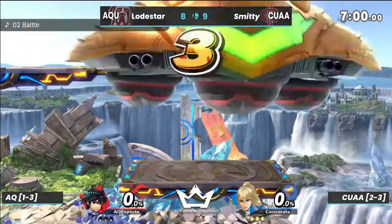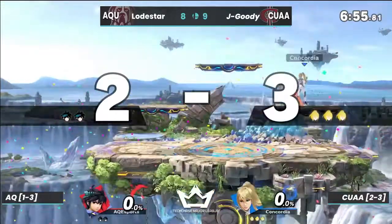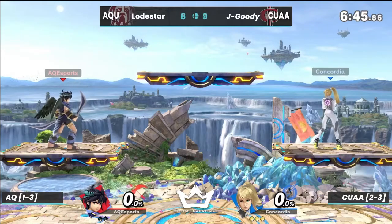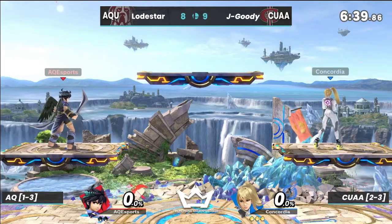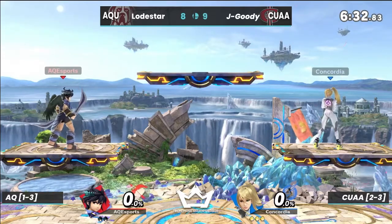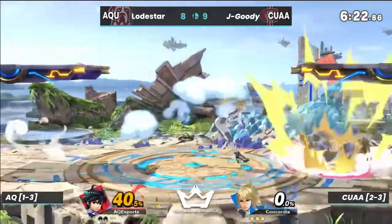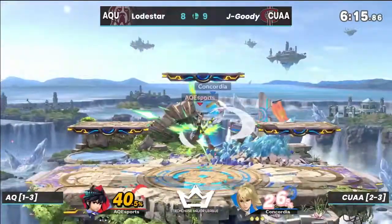CUAA looks like they're going with Jay Goody — definitely an anchor for their team in a lot of situations, but throwing him out right now in a matchup he probably enjoys. Both these players are waiting out the 30-second intermission, ready to get into it. We are going to be starting on Battlefield today. Both these characters love the platforms to get their ladder combos started or extended to the top.